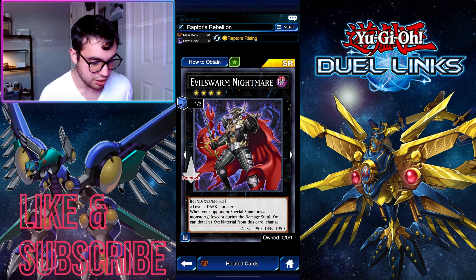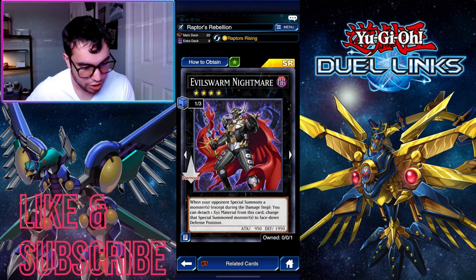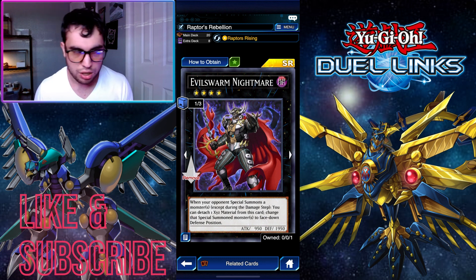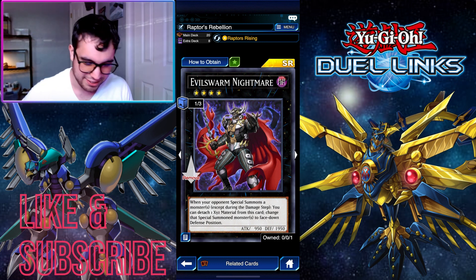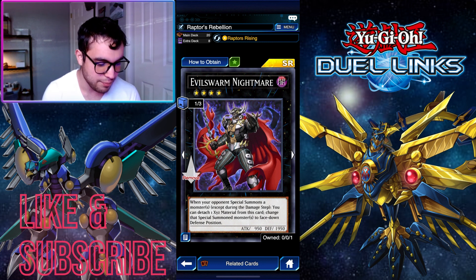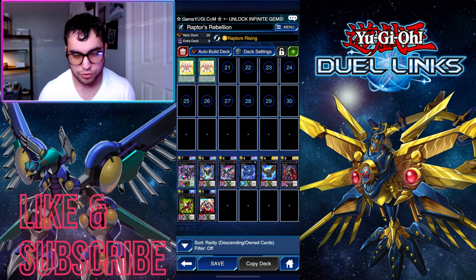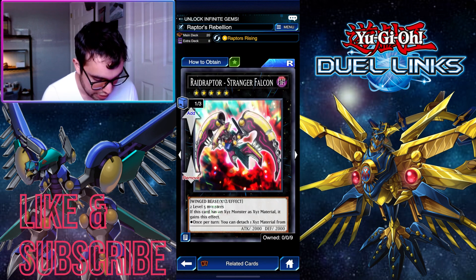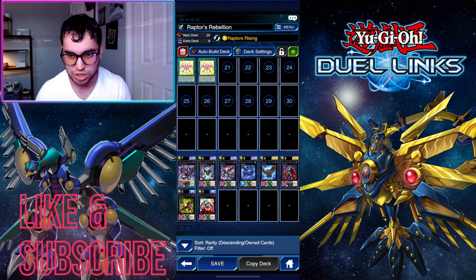Evilswarm Nightmare is a great going-first card — he's a walking Book of Moon. Quick effect to flip a special summoned monster face down. The issue is that when you activate Rise Falcon's skill effect, all rank four Xyz go back to the extra deck, so Evilswarm Nightmare gets shuffled back too, which can ruin a play you thought was big-brain. Stranger Falcon's effect — when destroyed and sent to the graveyard you get to special summon a Raid Raptor from graveyard and attach Stranger Falcon as material.